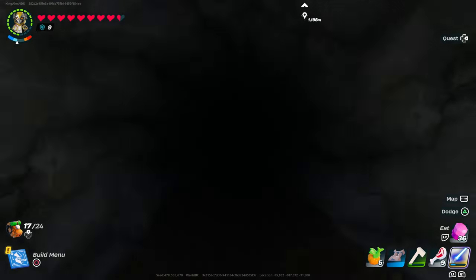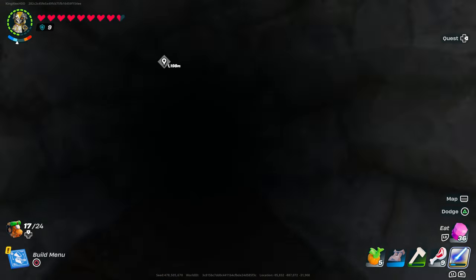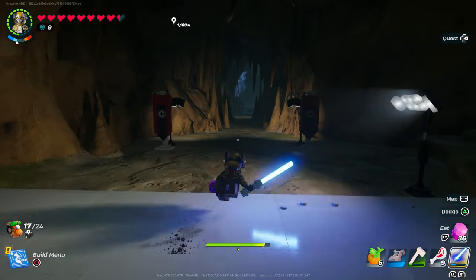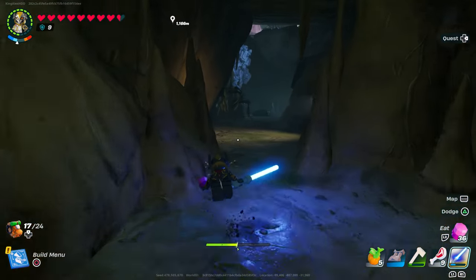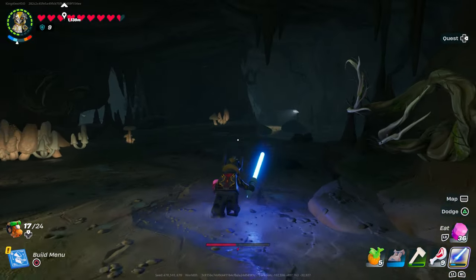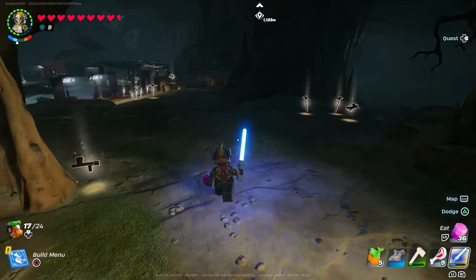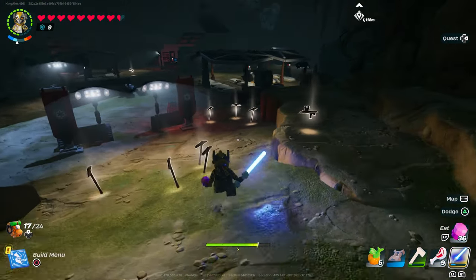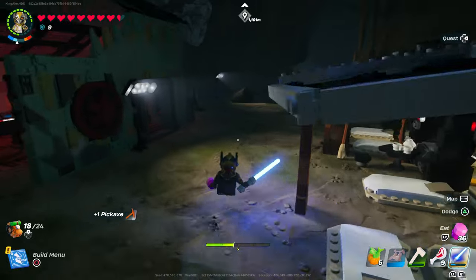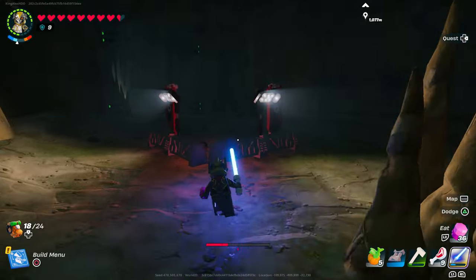Inside, you can find strong troopers around the map. During the daytime they don't spawn as much. Go inside the tunnel and eliminate the strong troopers. Some of them will have the E11 — take them out and they'll drop it. They also drop something like a pickaxe. Keep going down and keep eliminating them.